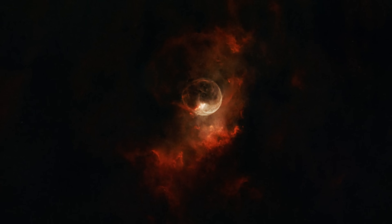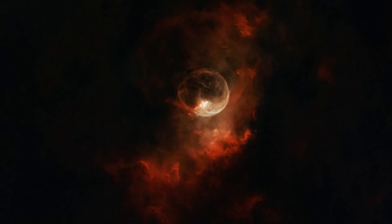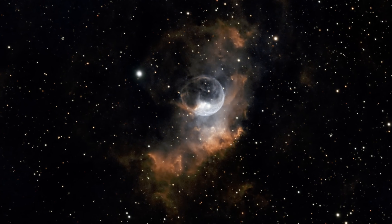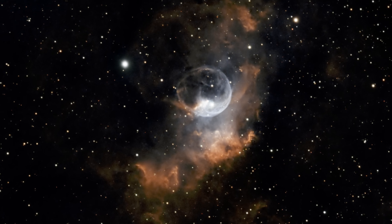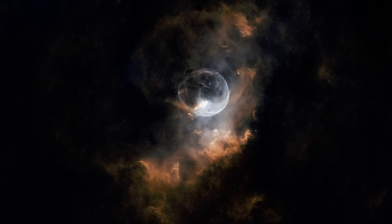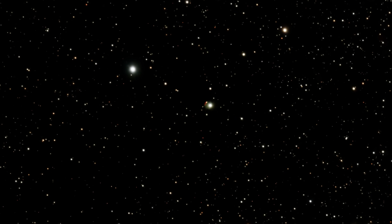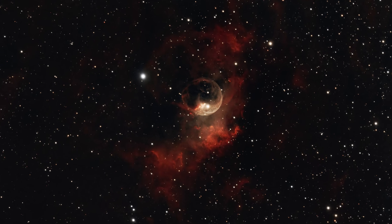The Bubble Nebula is an emission nebula, a vast cloud of ionized gas that emits light of various colors. It gets its name from its distinctive bubble-like structure, a near-perfect spherical shell of gas. This cosmic bubble was first discovered in 1787 by the legendary astronomer William Herschel, and it has since been a favorite subject for both professional telescopes and amateur astrophotographers. The nebula's striking appearance is due to a massive hot star at its center, known as BD +60° 2522 or SAO 20575.